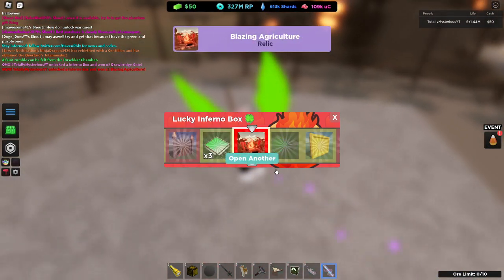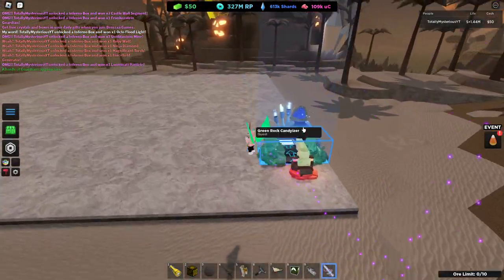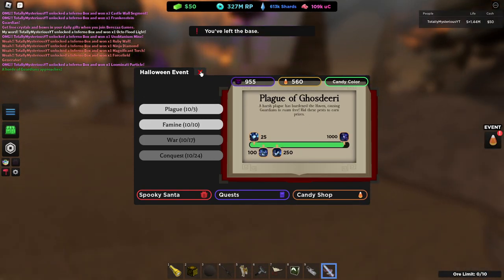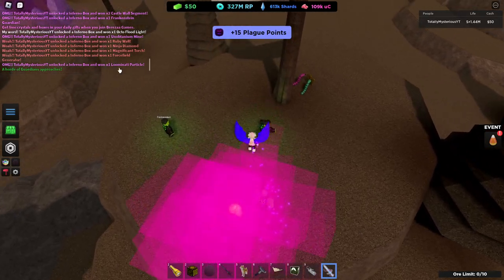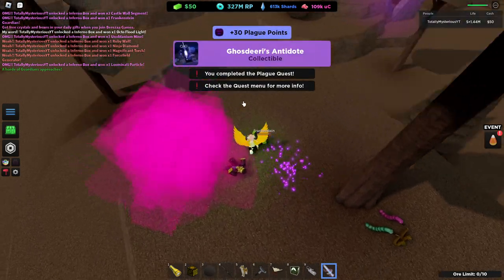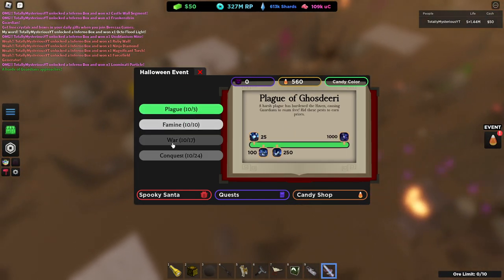Give me a minute. This happened on my second box. So it seems that there are no new exotics in the loot pool. As far as the week one quest goes, as you can see here I am about to finish it, but pretty much all you do is run around and kill these zombies that spawn. You will know the zombies have spawned because in the chat it will say a horde of guardians have approached. So we pretty much just wait for that to happen, and then boom, we are done. I am now finished with the 10-3 plague quest.